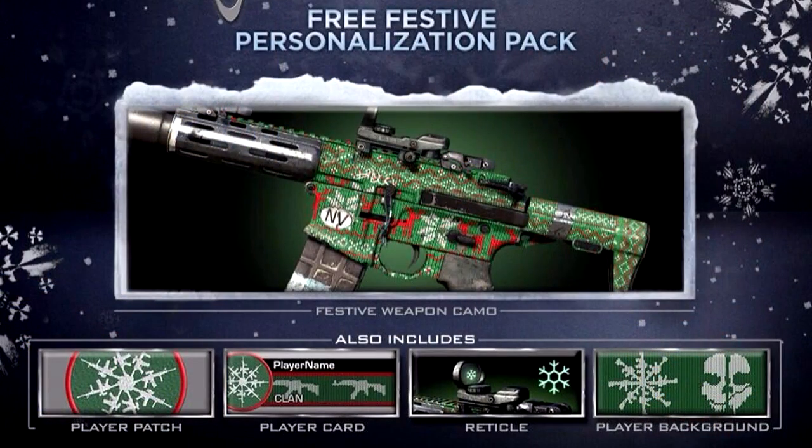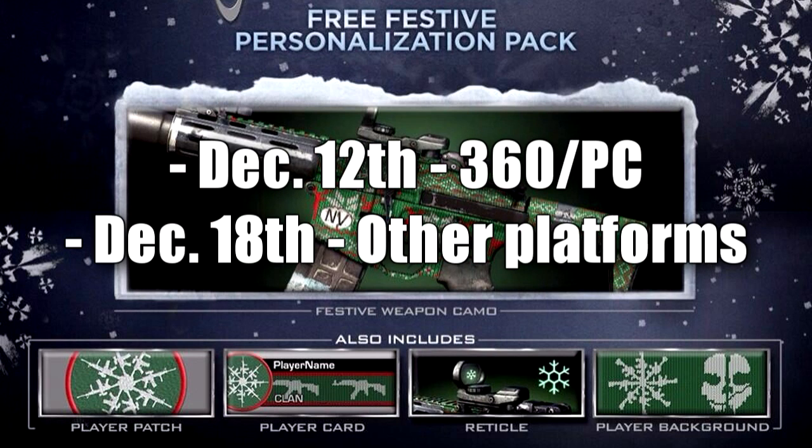Continuing with the Call of Duty news — the camo that I covered very recently, a Christmas themed camo, is now coming to Call of Duty Ghosts and it's going to be free. It's going to include a player patch, player background, a player card, and a Christmas themed reticule as well. That's going to be free for everyone, which is really awesome from Infinity Ward to us the players.